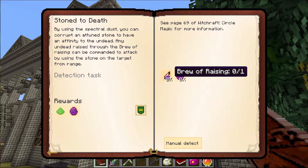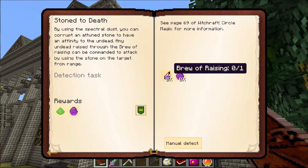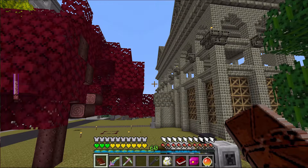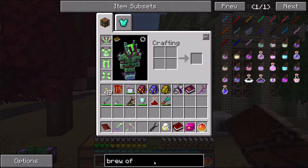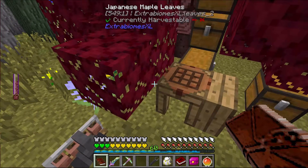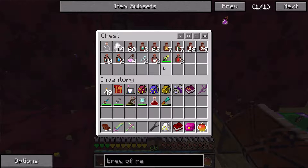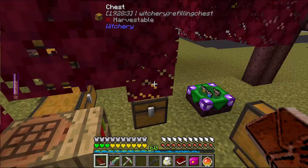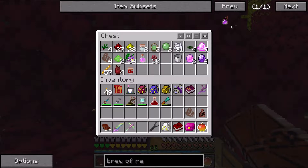Now I can do the necromantic stone and brew of raising. By using spectral dust you can corrupt an attuned stone to have an affinity to the undead. Any undead raised through the brew of raising can be commanded to attack by using the stone on a target from range. Let's take a look at the brew of raising - that one doesn't seem too difficult. I need oil of vitriol, wool of the bat - I have one - and bone.